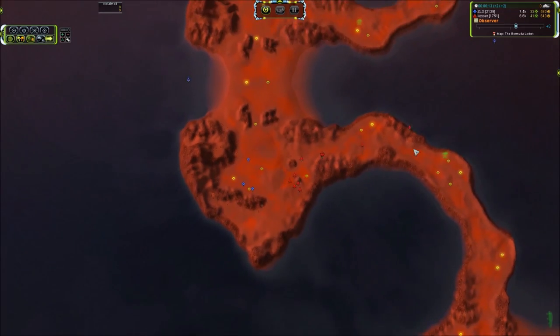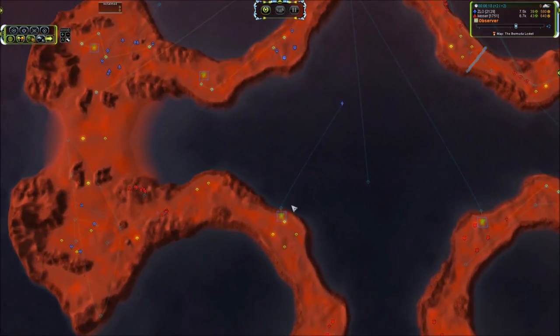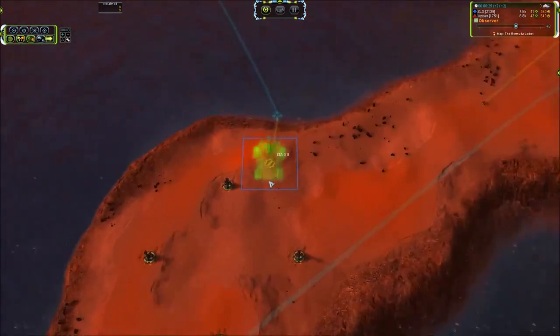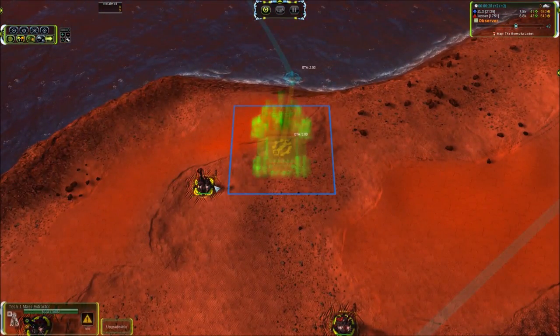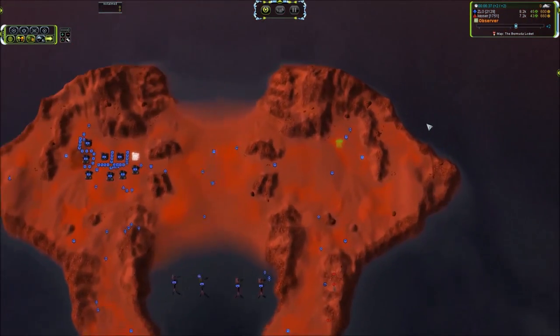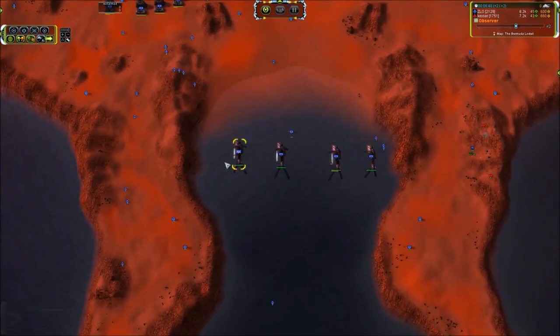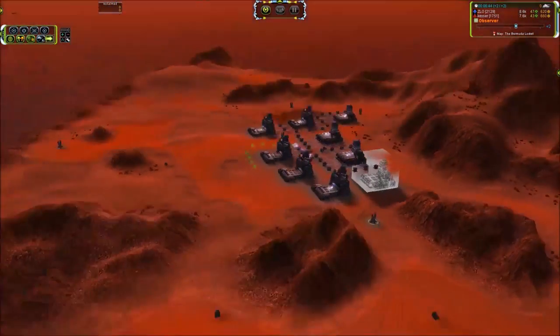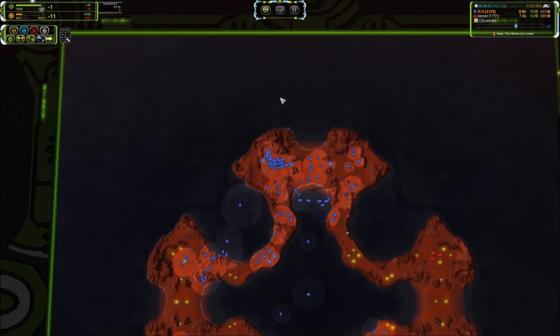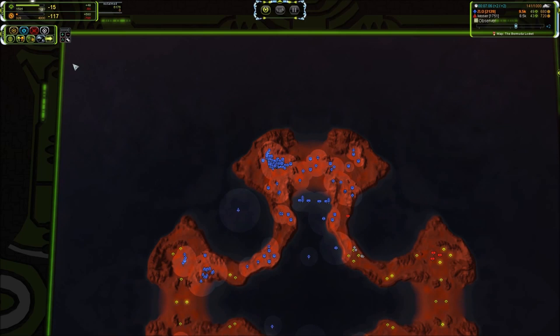Three more interceptors joining the party — air forces are relatively even, and the bomber's going to go down. We've got an engineer crossing the water going to edge-build a factory right there. Let's check in: Zlo has three to four air factories, four naval factories, and five land factories — he is just factoring it up. Already pulled in 6k reclaim, barely balancing out his power, and actually has some mass to spare.